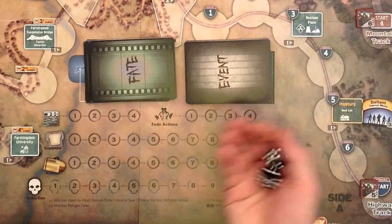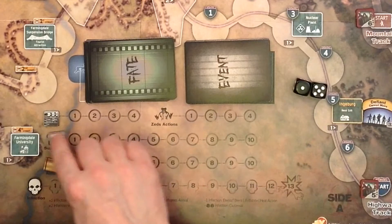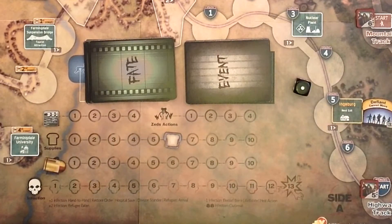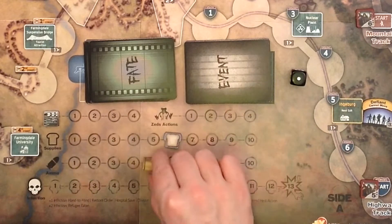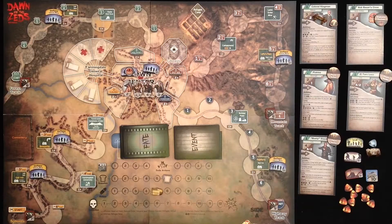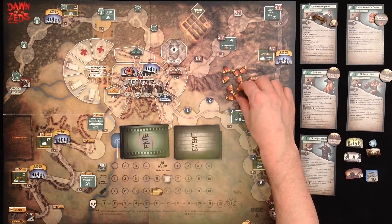Roll for supplies: roll two dice — that's six supplies. Take the lower die, subtract it from six. So six minus one is five — that's five ammunition. Now in addition, prepare ten chaos markers. Put them somewhere near the board. That's ten chaos markers.